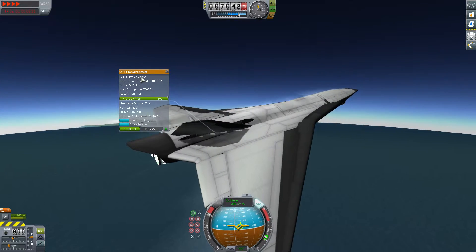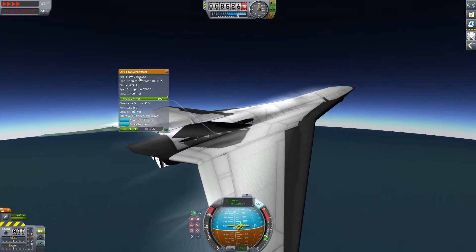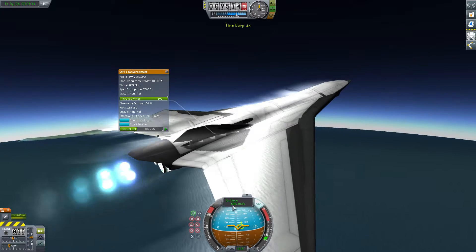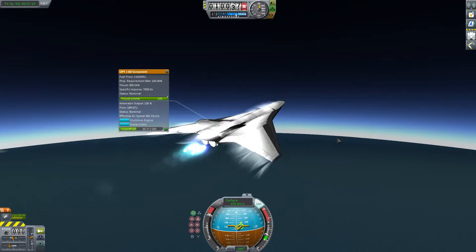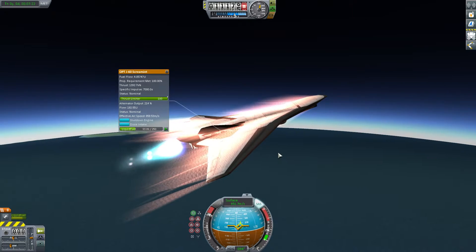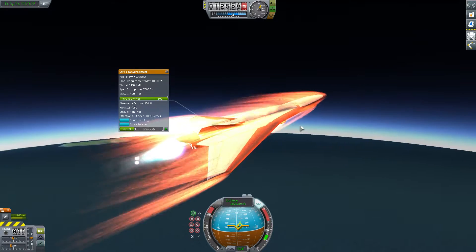And here we go. Keeping it on my delta-V as the airflow increases. Oh my god — there it is! It's like the afterburner effect. My velocity is skyrocketing, and this is where they call it a screamjet. Oh Jesus, there it is! The fuel flow has quadrupled.